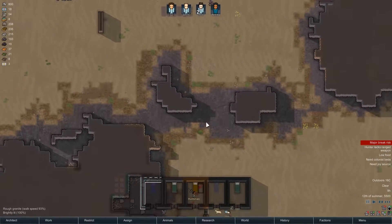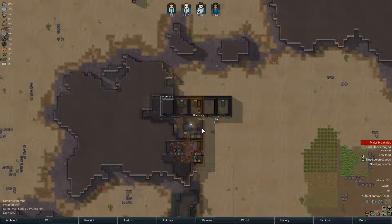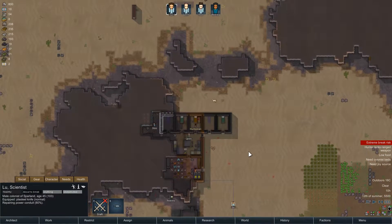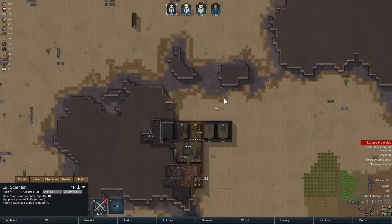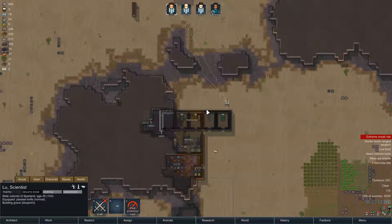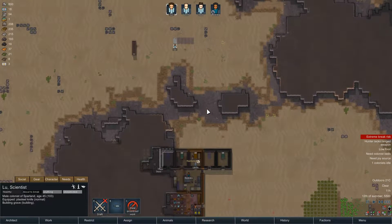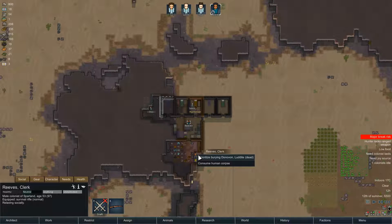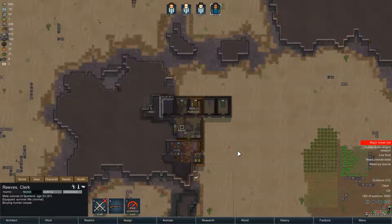There's a dead person. We gotta build those graves - people are gonna be snapping when they see the dead person in the storage area. So let's build a grave quickly. And I'll get Reeves to bury.